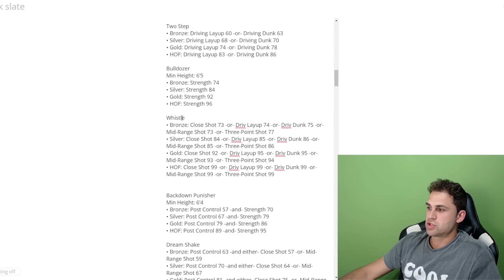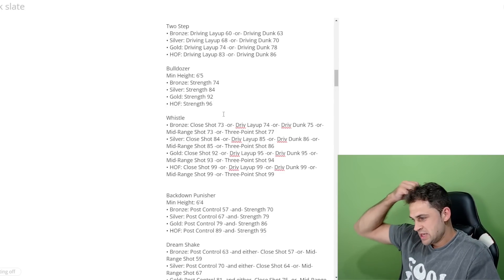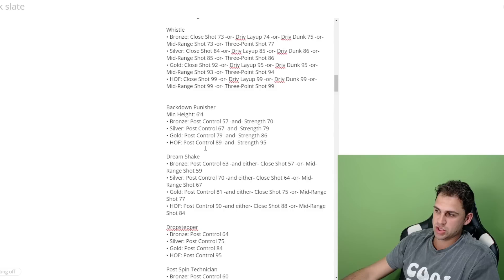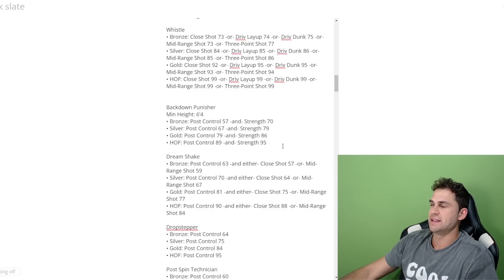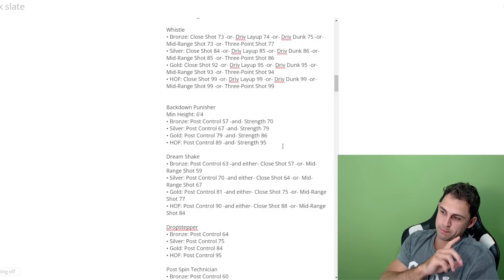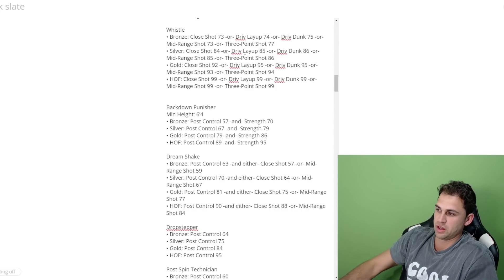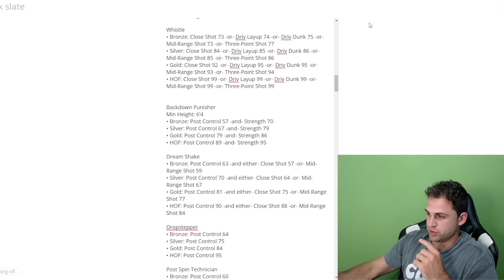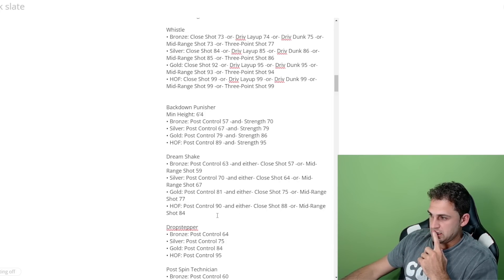Whistle is a new badge based on either close shot, driving layup, driving dunk, mid-range, or three-pointer. Back Down Punisher requires a minimum height of 6'4, and this year it's post control AND strength — both required. Hall of fame needs 89 post control and 95 strength. Last year it was post control or strength; now you need both. You can't just be a big strong guy without post skills.